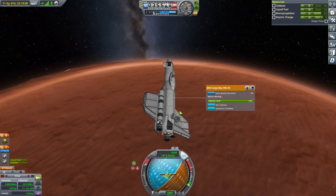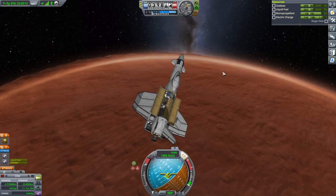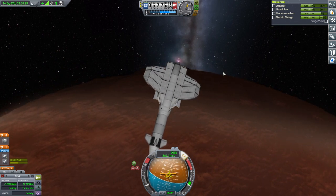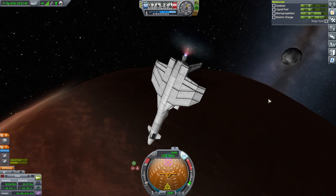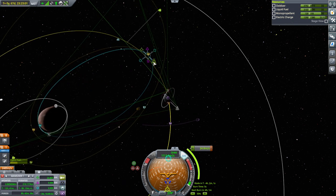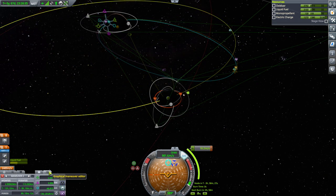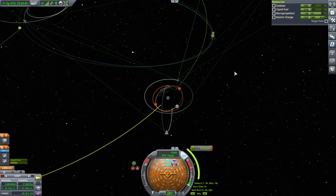Now we can open the bay to get some power back. We want to point a little bit down to manage our periapsis. Ike looms. We have captured. Should we just go for the Ike one first? There's a module around Ike after all. There's an Ike encounter after 19 hours. I'm not going to think about that right now — let's just get this part done first, otherwise we'll fall back into the atmosphere.